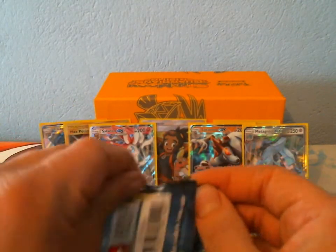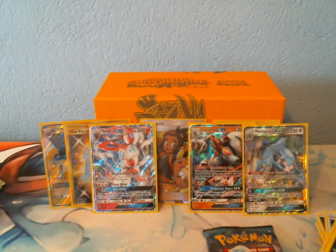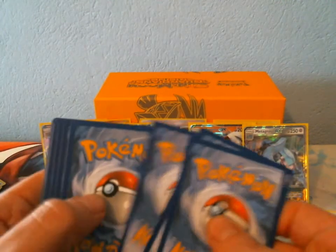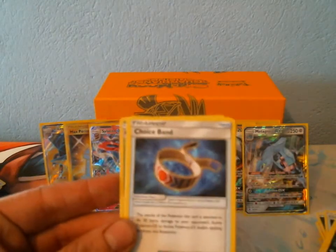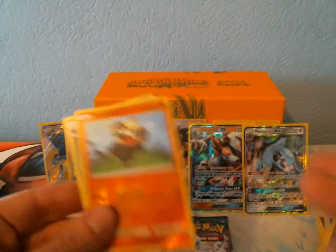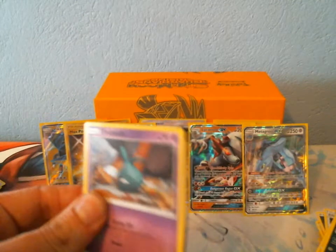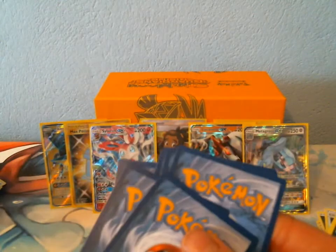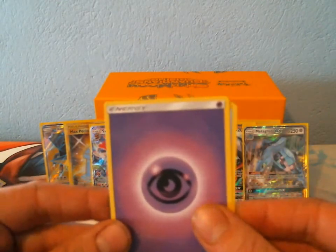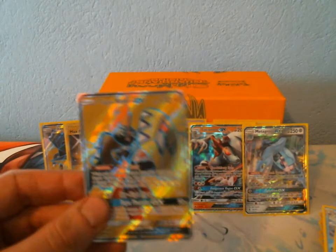Alright, final pack. If there's an Ultra Rare in this, I'm going to flip out. There can't be an Ultra Rare. Fire Energy, Altar of the Moone, Choice Band, Tentacruel. I've pretty much opened an entire Booster Box for 80 bucks, plus I got all the extra stuff. And we got a white code — no way! I pulled four Ultra Rares in this Elite Trainer box! Tapu Koko Full Art! Oh my god!